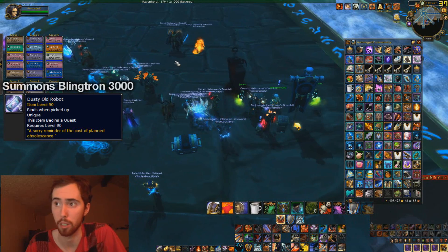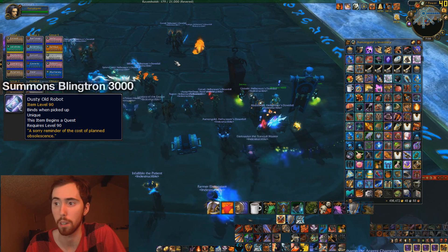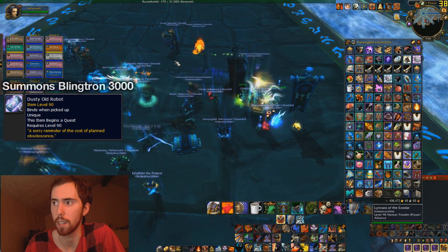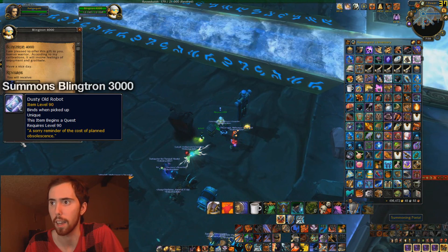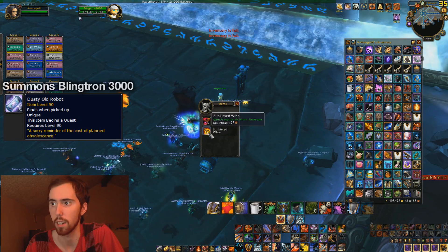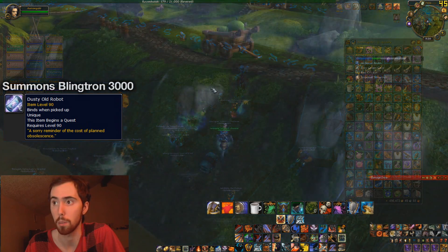The next one here is the Blingtron 3000. You get that by doing daily quests from the Blingtron 4000 — every day you can do a daily quest with him, and he gives you a little box of stuff. Inside the box is a chance for this thing called the Dusty Old Robot, and this is the quest item. As you can see, I just turned in the box, and it'll be in this little item box. You just open it up, it'll be the quest item, and that's pretty much it — it's pretty simple to do.